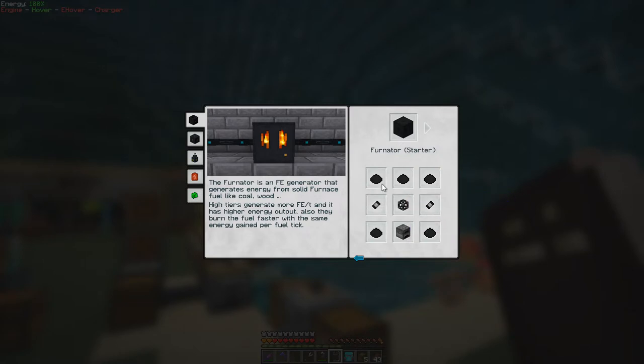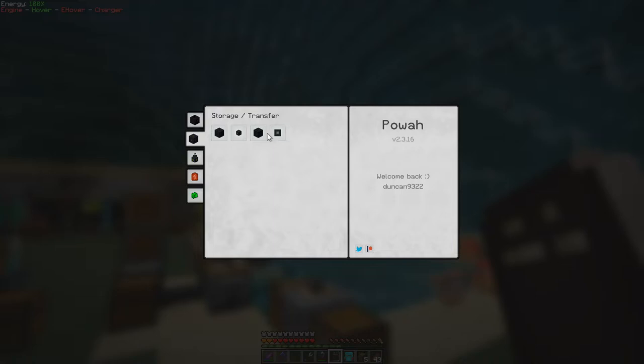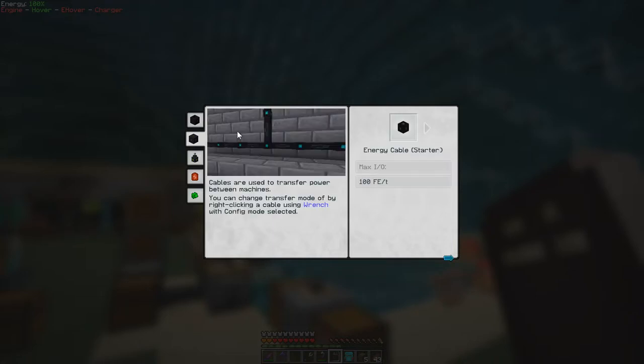The next one up is the Basic, which uses more Basic Capacitors, the previous furnace, another casing, and then you've got Energized Steel after that. Cables also come in different tiers — Starter, Basic, Hardened, Blazing, Necrotic, Spirited, and Nitro — seven different layers of cable. Lots of things to upgrade.